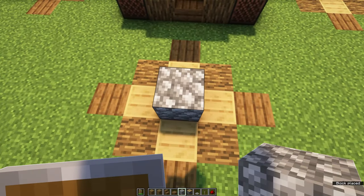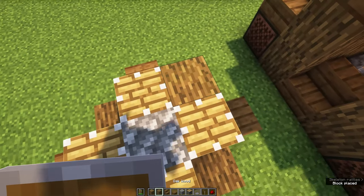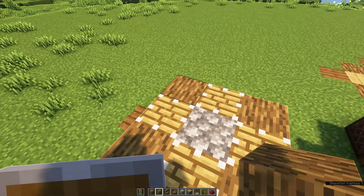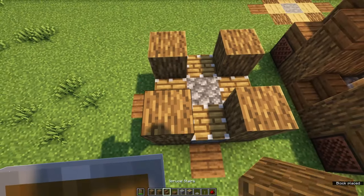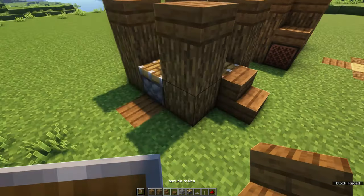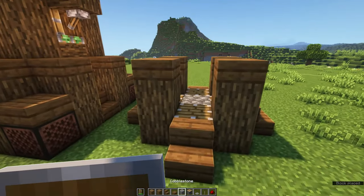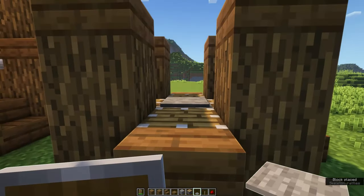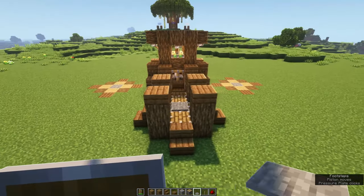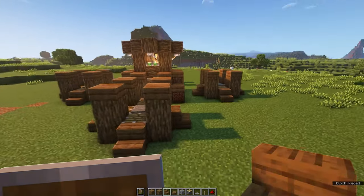Next up are the holding cells for the creepers. Start by placing a cobblestone block in the middle surrounded by four pistons. In each of the corners place pillars of oak wood two blocks high with a spruce slab on top. Place spruce stairs next to the pistons up to the platform, and place a stone pressure plate on top of the cobblestone. That's the first holding cell done. Now when a creeper walks onto this platform and triggers the pressure plate it will get stuck. But before it works we need a roof because right now it can just walk out. Repeat this three more times around the tree.